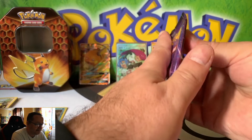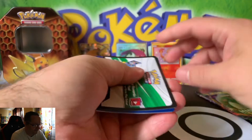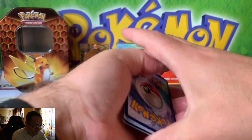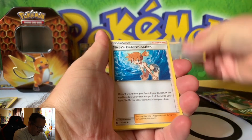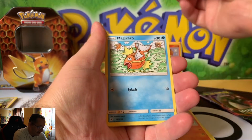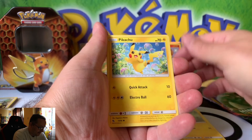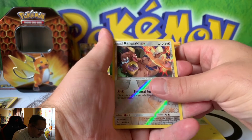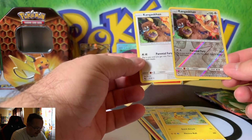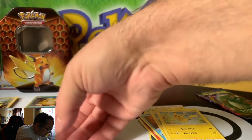Mew! Good card! Metal Energy, Misty's Determination, Metapod, Chameleon, Psyduck, Magikarp, Staryu, Voltorb, Pikachu, and... Kangaskhan! And another Kangaskhan! Ha! Get that one up there.